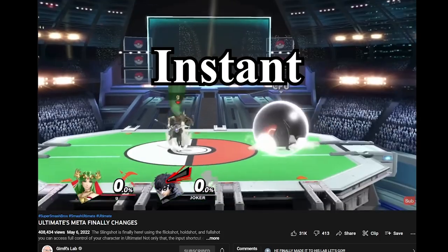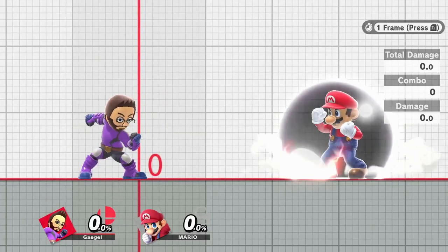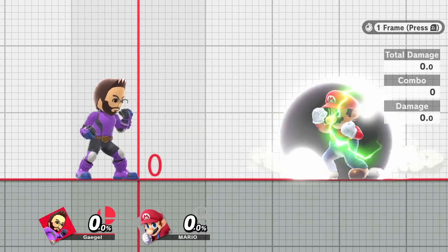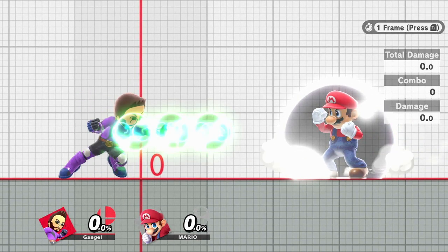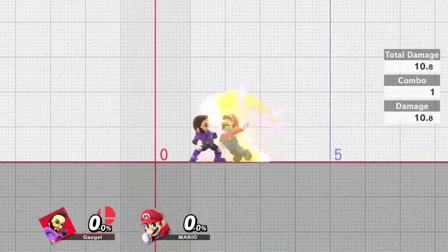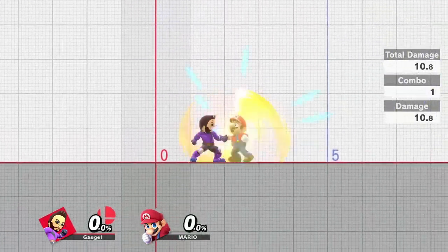And finally, we have Instant Pivot Grabs. Brawler's pivot grab gets a massive boost in range compared to his standard grab, so using Slingshot to do a frame-perfect buffered pivot grab after a landed nair or empty hop could help make tomahawk grabs more effective and safe.